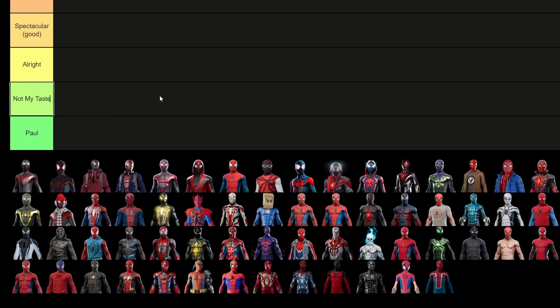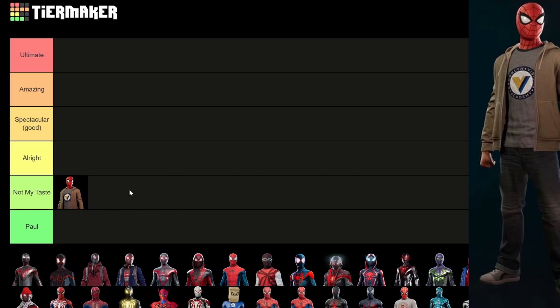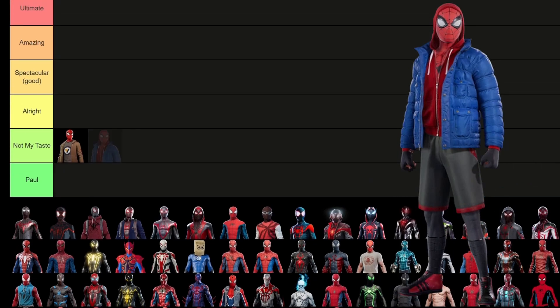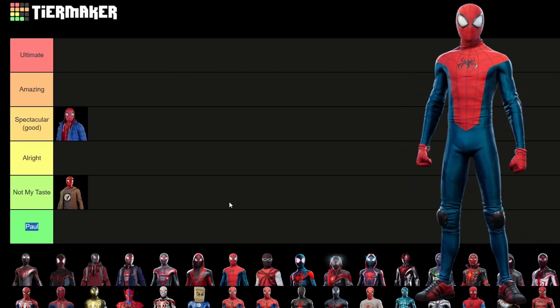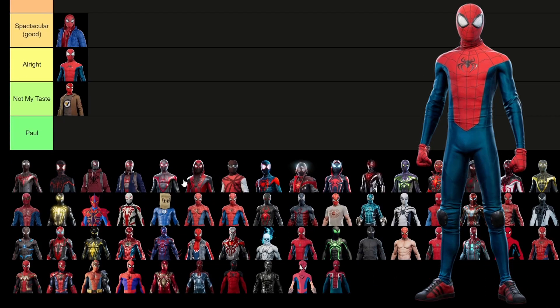We're going to start with Miles's skins. Starting off with the Spider Training skin — it's fine, I don't really care too much for the civilian clothes suits, so just going to put it in 'not my taste.' Next, we have the winter clothes suit, which I actually really do like. I'm going to put it in spectacular good. I would prefer it if it had the normal Miles outfit underneath, but obviously where it takes place in the story, that doesn't really fit. Then we have the Spider Training outfit — looks pretty good, but because of all the bagginess I don't love it, so I'm going to put it in just alright.